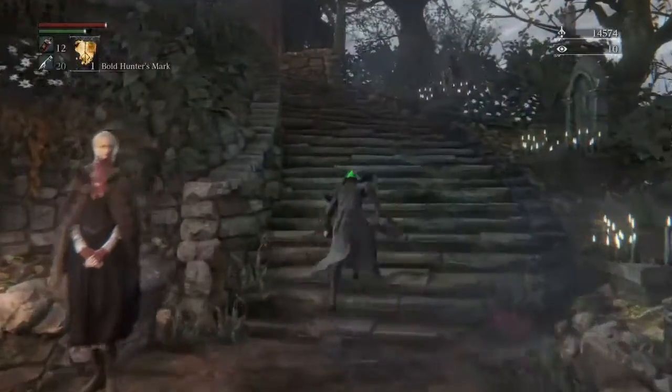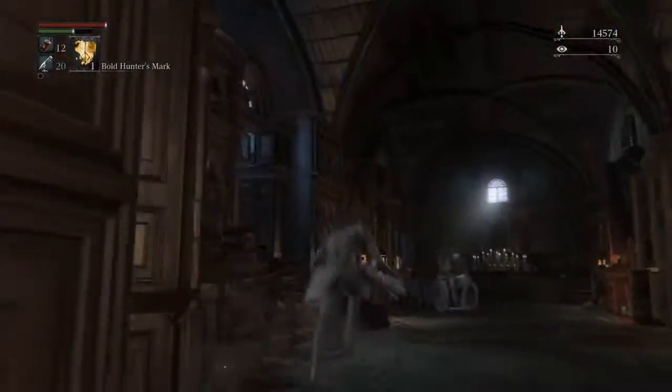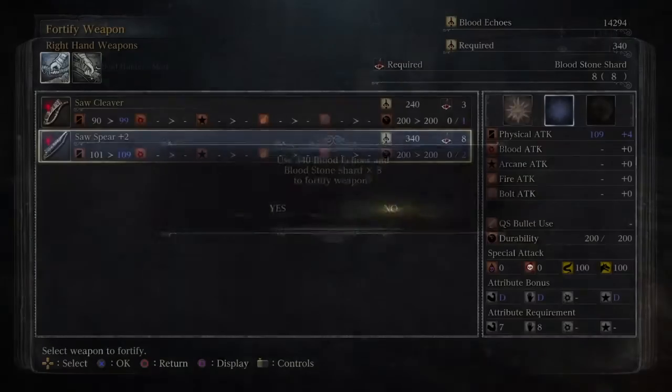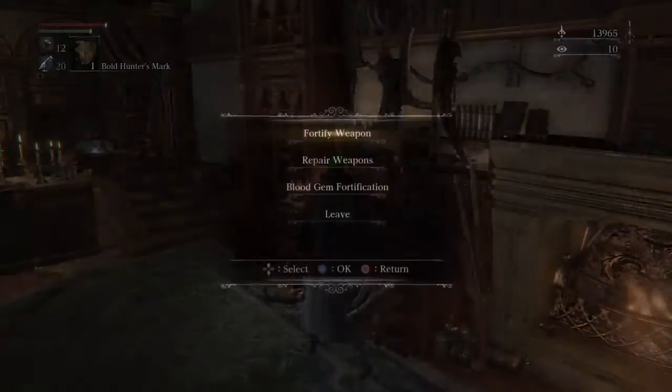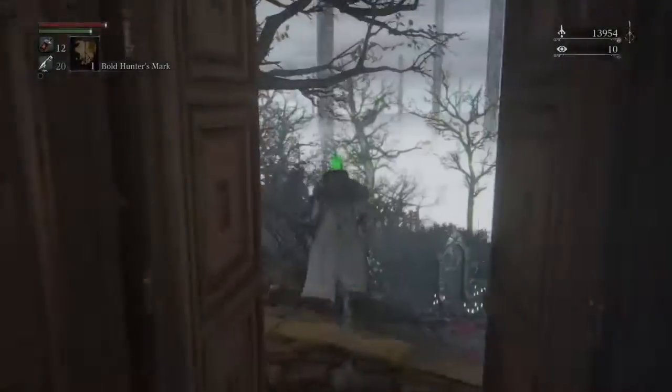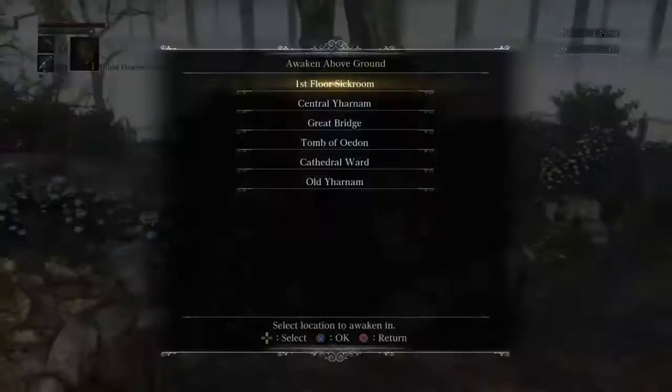Now that we've opened up that checkpoint and gathered a little bit of bloodstone shards, we're just gonna fortify our weapon and we're good to go. We're gonna kill Bloodstarved Beast with my level 4 character — that's all there is to it.